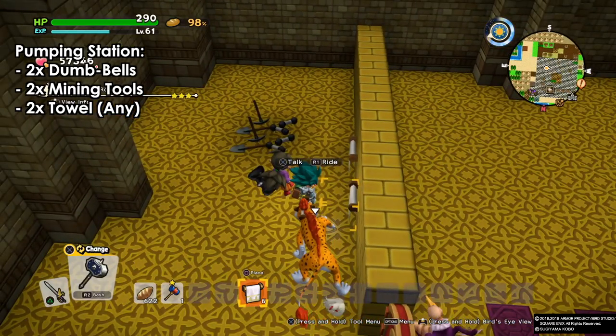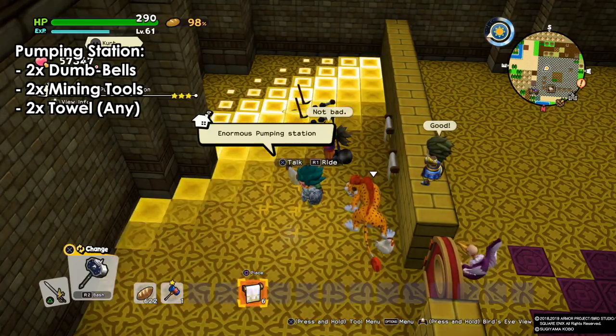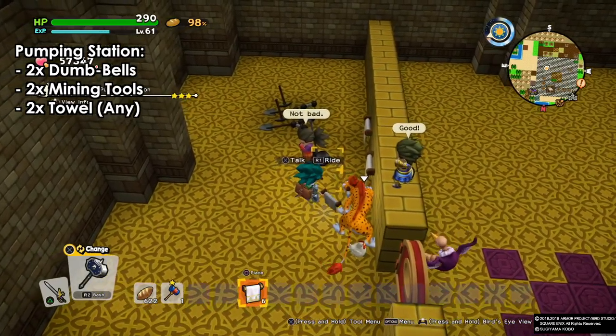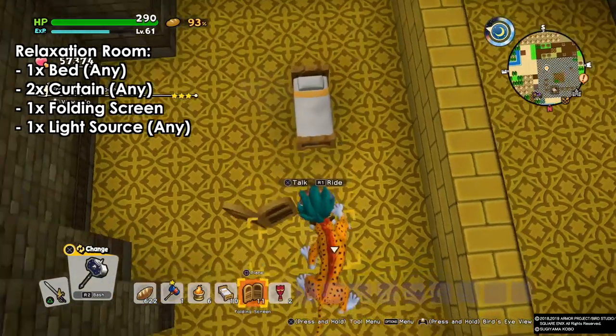Next we have the pumping station. For the pumping station we need two dumbbells, two mining tools, and two towers. These towers can be anything, and we will have our pumping room.